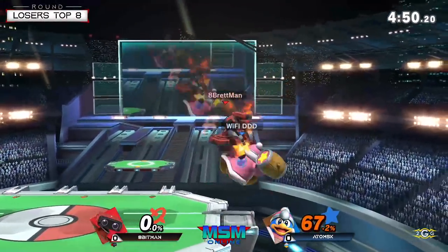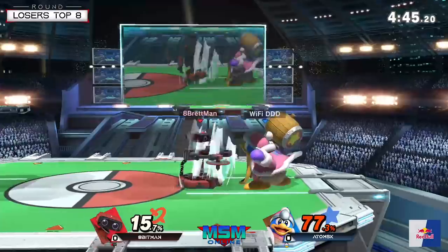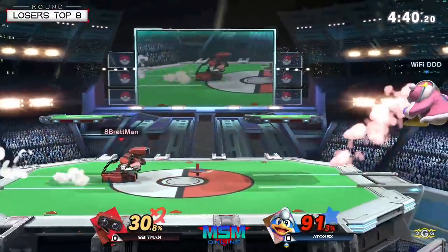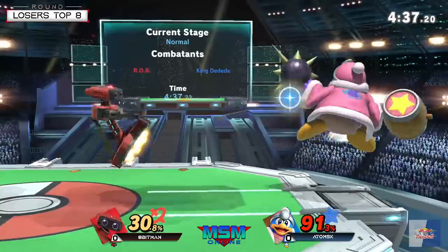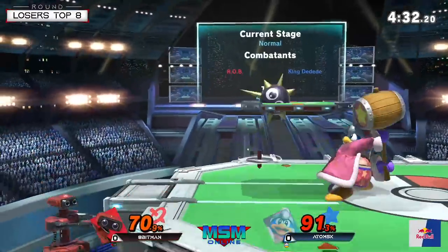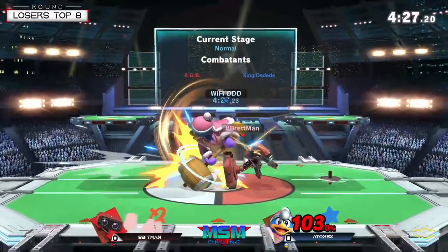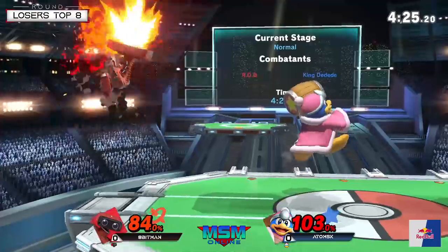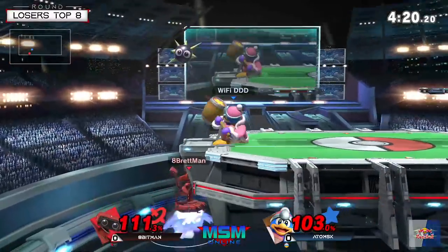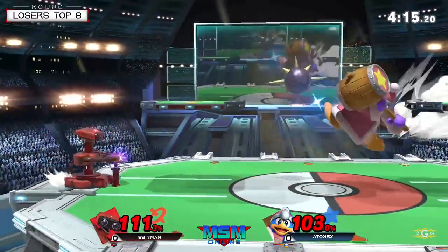I really like how adamisk is using the inhale to deal with projectiles, because otherwise it would be a really hard tool to get around with this DDD. It's a little better for him to approach without having to use side B as much. Even though you see him go for the inhale, he knows he's been able to throw back laser and gyro and kind of stop 8bitman's game plan. Great positioning with the gordo again — he has him at the ledge.